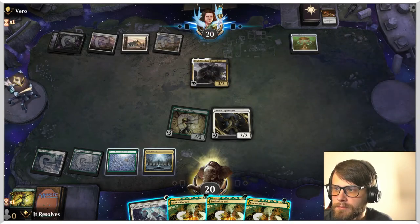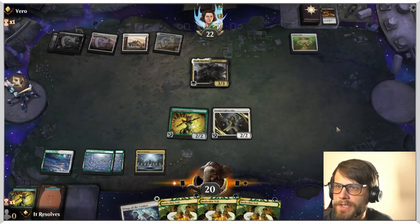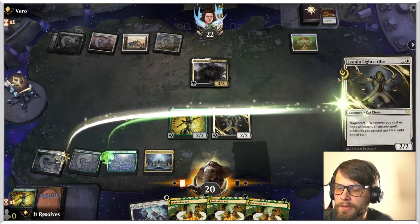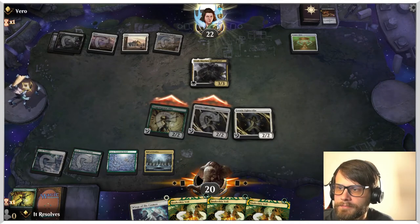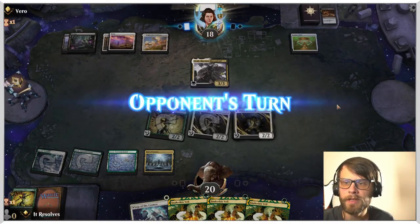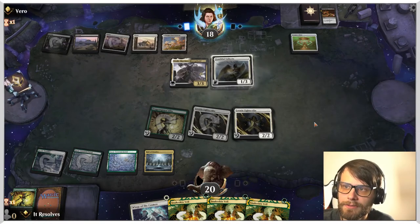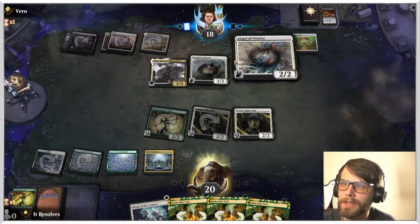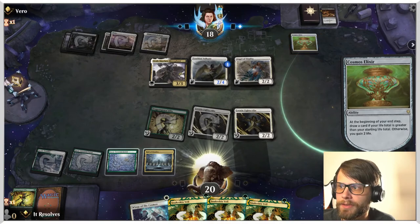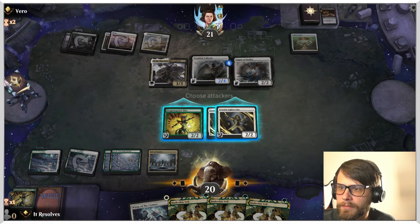Interesting. Do they have anything in their graveyard? They do not. So this is a cleric stack — that's interesting. Let's do this and we'll attack in, see what they want to do. They're not going to take it, so we'll pass. My thing is I kind of want to wait and chip away at them until we know we can really get them. So far we obviously can't — they're flooding the board, but we can actually deal well with that, so it's not really a problem.